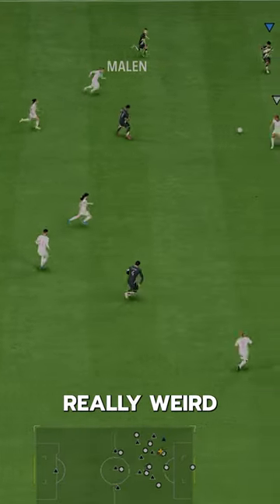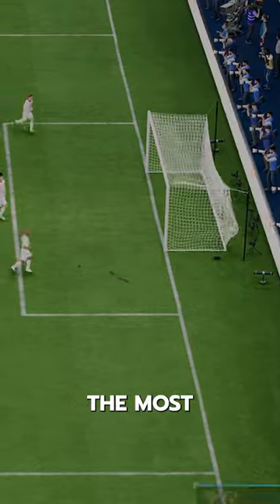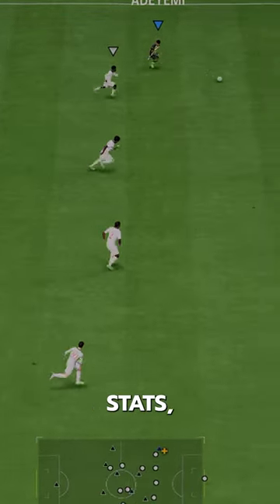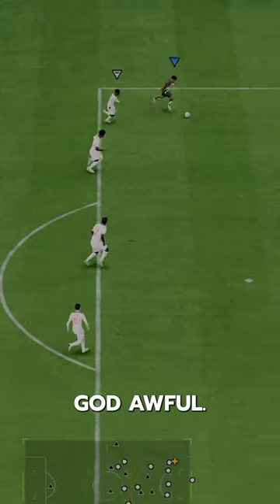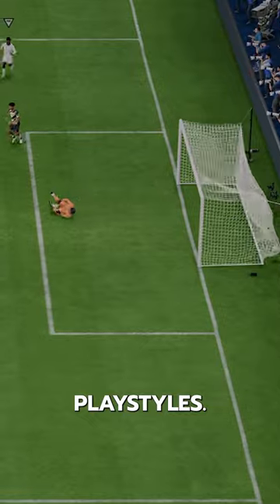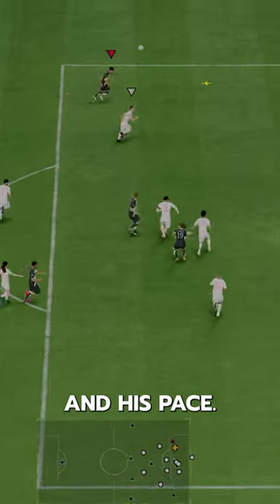This card is really weird because he's really good in certain ways, but kind of sucks in other ways. The most shocking thing is he's got lean body type with great dribbling stats, but his left stick is god-awful. He turns like Haaland and has no dribbling playstyles. With him, you really have to utilize the four-star skills and his pace.